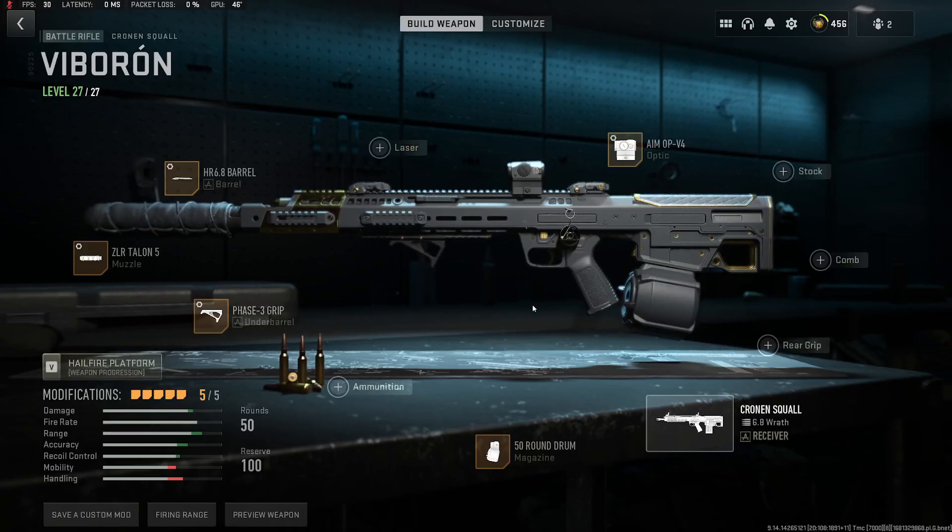Hey guys, welcome back to another video. It's Season 3 of Warzone and we've got a new gun — this is the Cronin Squall. This thing reminds me a lot of the RAM-7, just with probably less recoil control than what the RAM-7 had in Warzone 1. It's pretty decent; I would say it's a mid-tier weapon, decent in that 20 to 30 meter range.